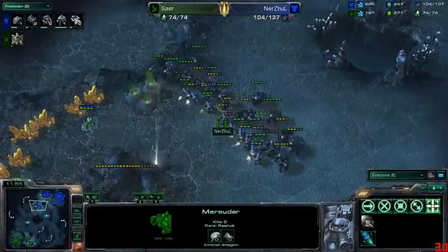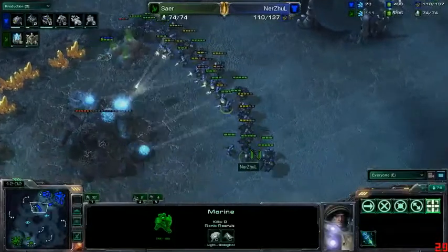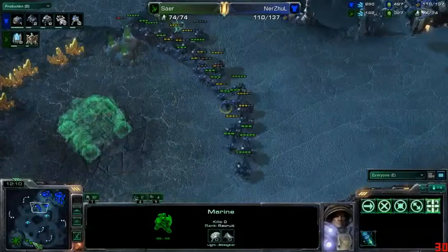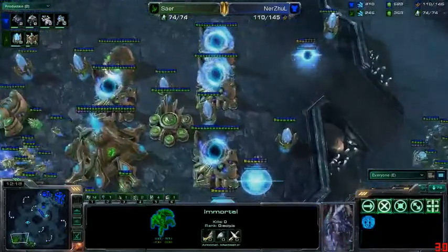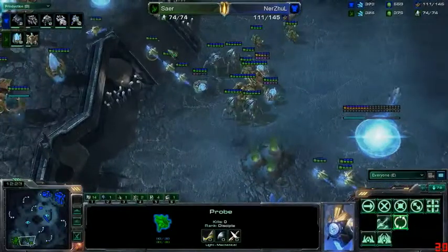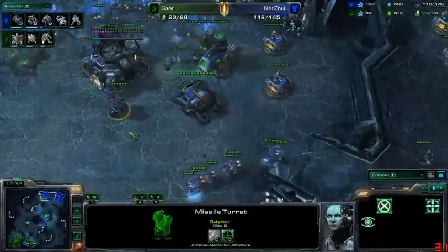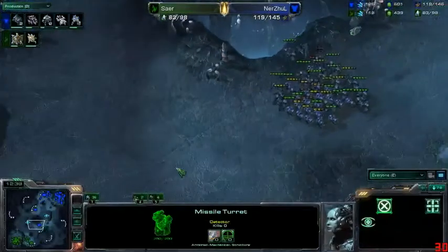Things are just looking so good here. The observer from Sarah sees Nerzul taking out the destructible rocks, and it's just so hard for Protoss to do anything when the Terran player kills a nexus and then plays completely passively. It's going to be so difficult for Sarah to do anything, especially once that gold kicks in. Two more barracks being added — no upgrades quite yet, which is a bit concerning, but it almost doesn't matter because Nerzul is so far ahead.